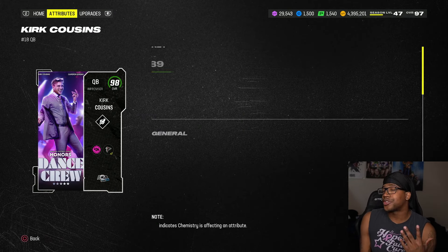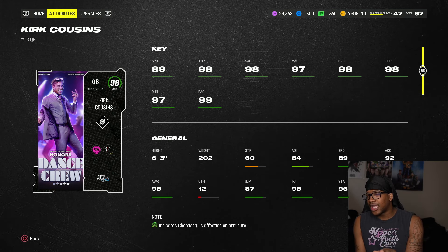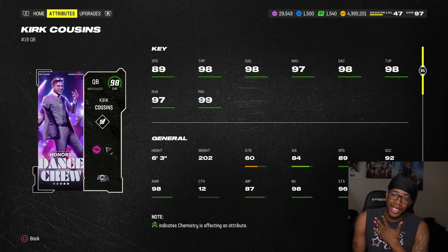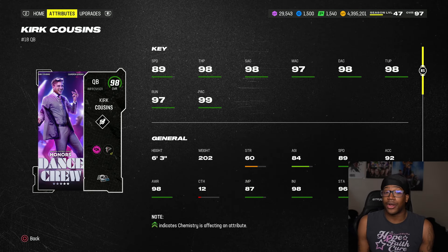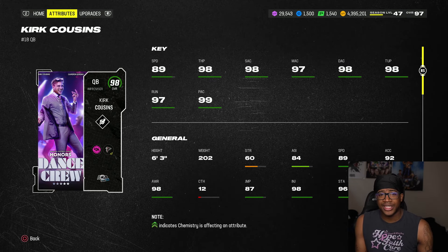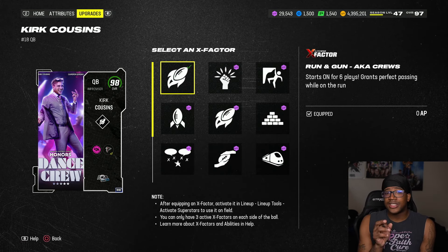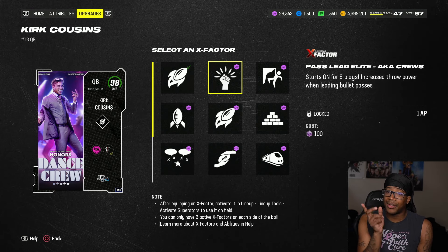Is this dancing with stars or is this mad? But we do have Kirk Cousins — has the first release in the game. I know a lot of people are like, you shouldn't care about their release. But personally speaking from my experience, if you have a bad release, I will not use you. So 89 speed — surprisingly he's not like 84. But 98 throw, probably 99 short, 98 deep accuracy, 98 throwing under pressure, 99 play action — 6'3". He does get run and gun, which is really great. Pass lead elite for 180 people, starts on for six plays.